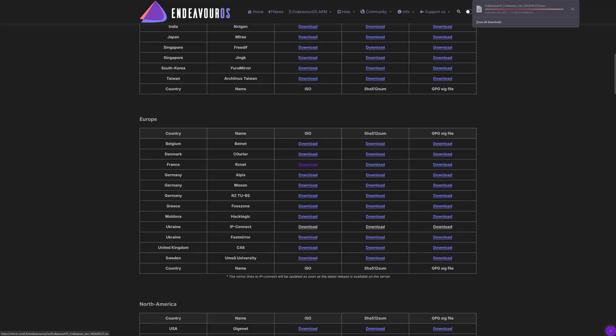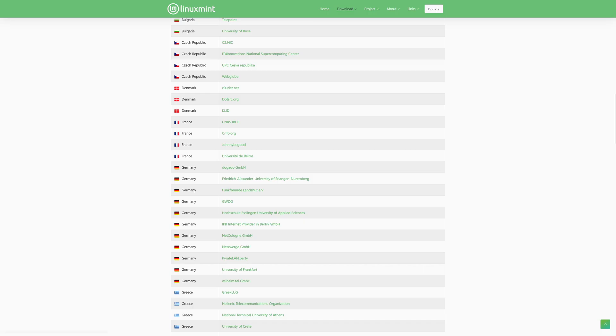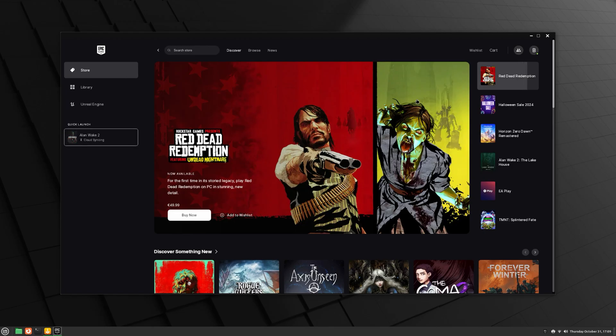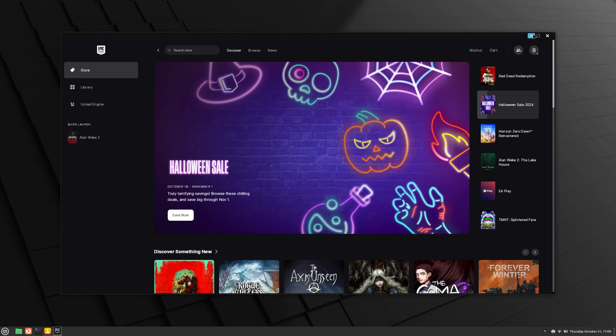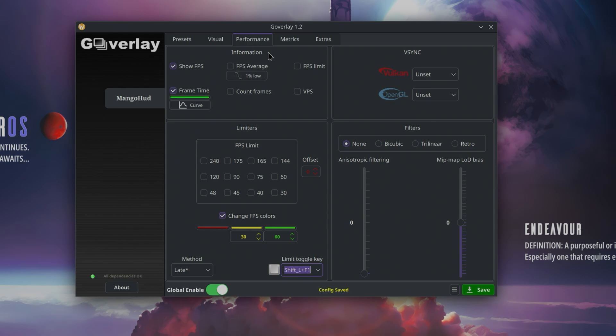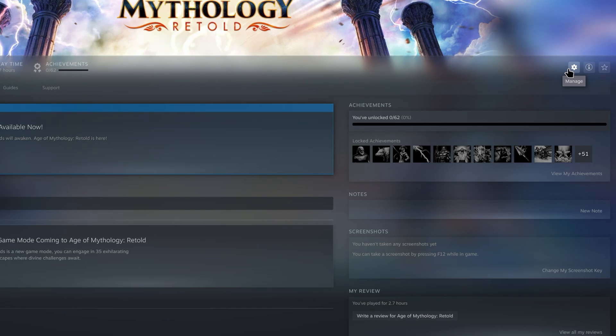The two Linux versions used are as they come — no tweaks or improvements were made. The performance that you'll see is what you get after you install the distribution on your machine, set up Lutris and Steam, install MangoHUD and the overlay to be able to see the game stats, and that's it. Both Linux versions have applied the latest updates available.